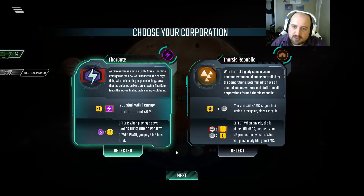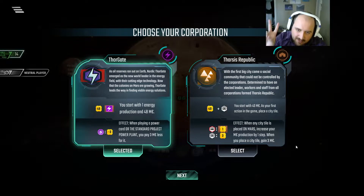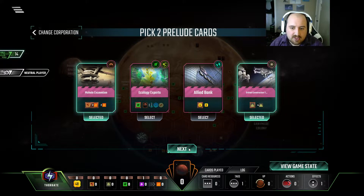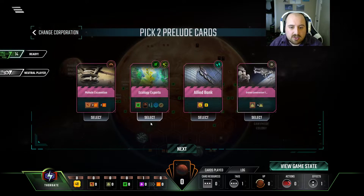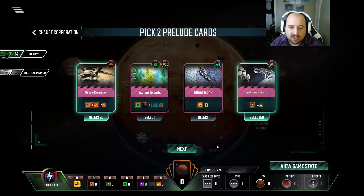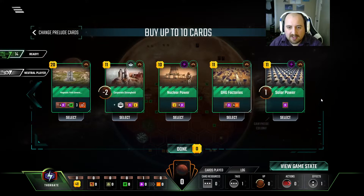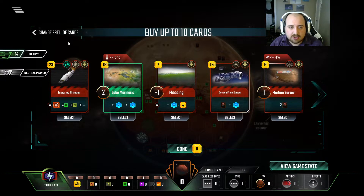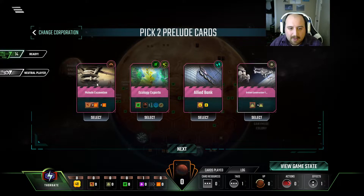As always, if you get 63 TR and win, that's the prestigious win. If you just do all the metrics, the game counts as a loss, but we say it's fine. We'd love to play a game as Thorgate because it's been forever since we've had a chance for them. And I'd also love the opportunity to play Ecology Experts — you never know if that's something that's in the cards or not. This actually looks like it's a very good run for Thorgate, so let's go ahead and just go down that path.